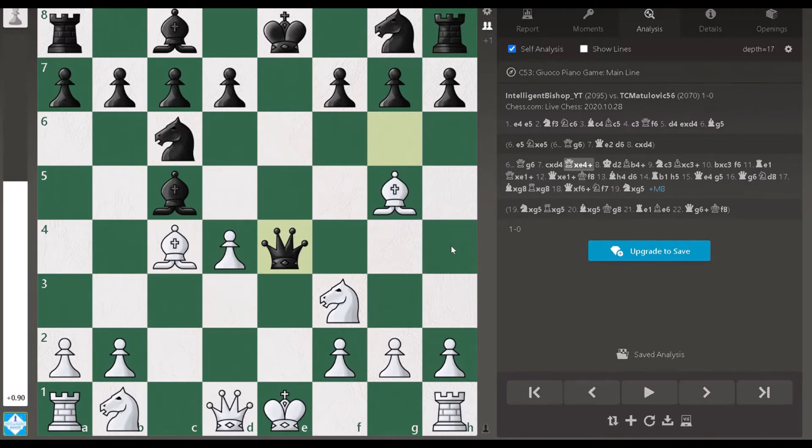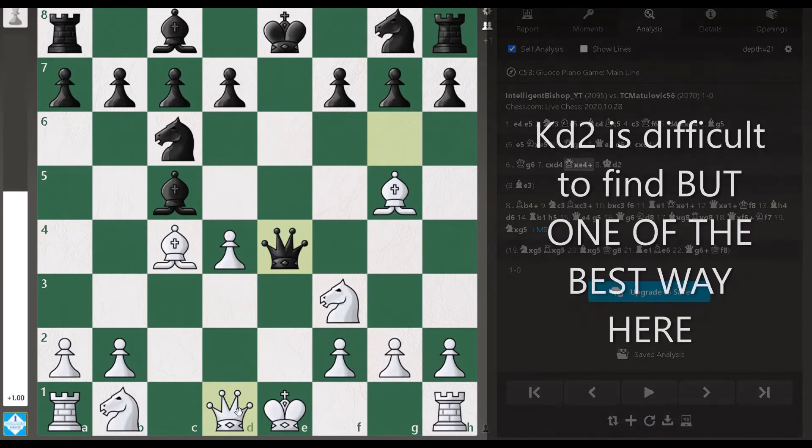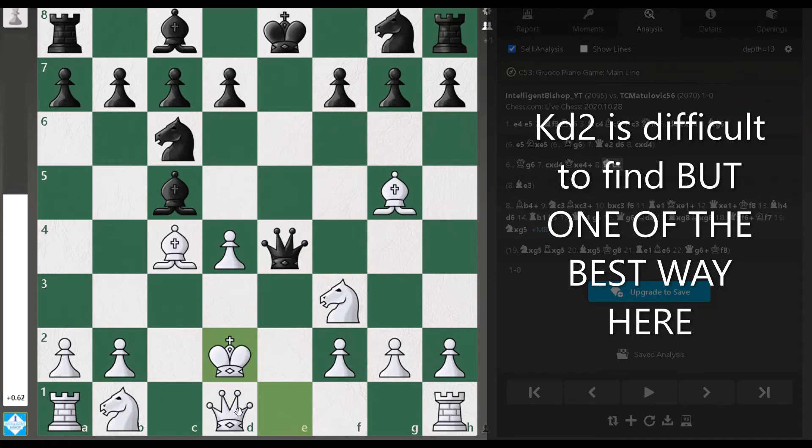Queen takes e4 — now there is the twist in this game. The usual move in this position is bishop e3, or moves like king f1 or queen e2, which can be playable. But as you must know from following my videos, I play very high-energy chess and surprise my opponent. Yes, you have guessed it right: I played king d2 in this position.